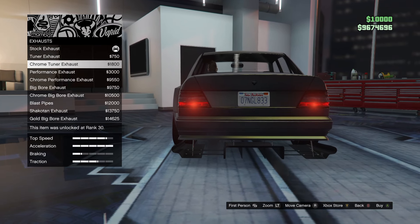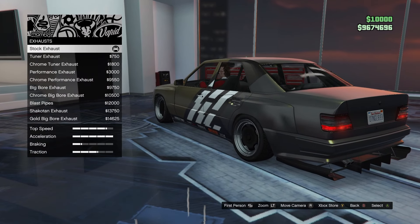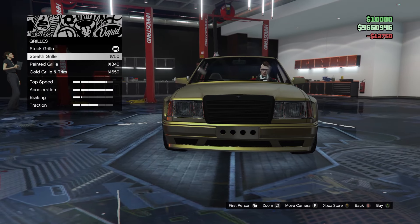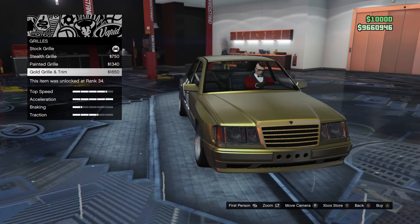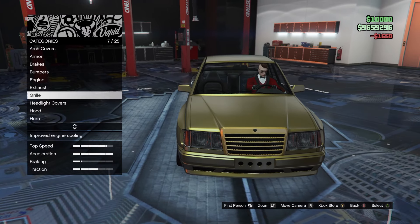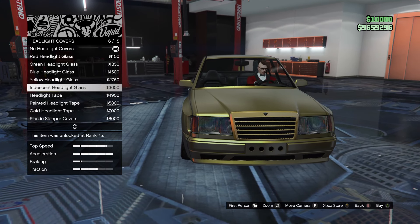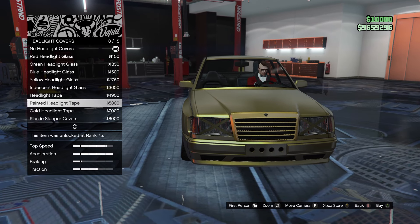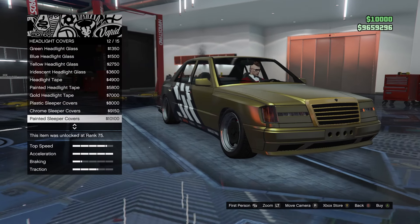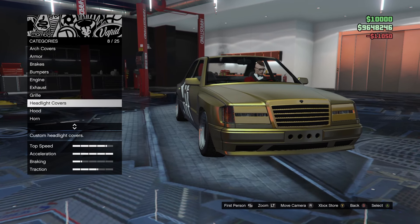Let's see what kind of exhausts we're working with. Tuner exhaust, chrome tuner exhaust. Oh my god — we've gotta go for this massive one, the Shackadent exhaust! Are you kidding me? How about the grill — we've got the stealth grill, the painted grill, and the gold grill and trim. Are you kidding me?! We've gotta pop this on with the gold that we've got on here already. Headlight covers — iridescent headlight, headlight tape, painted headlight tape, gold headlight tape. Never mind — we're popping the gold sleeper covers, the track ones for sure.